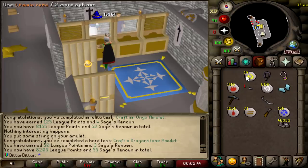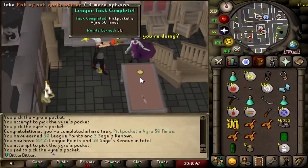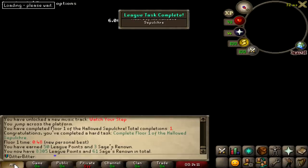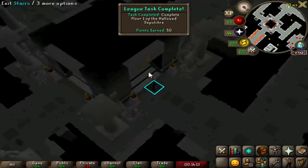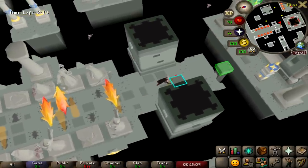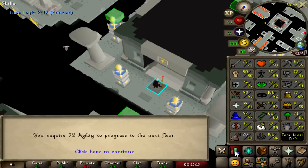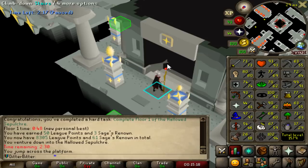Pickpocket a Tzhaar-Hur 50 times for 50 points. Completing Floor 1 is a hard task. That's Floor 2 done, another 50 points. This is the last floor we can really do, I think. What? I can't even do it - I'm boosted, it doesn't work.